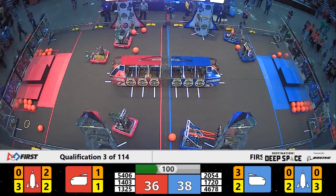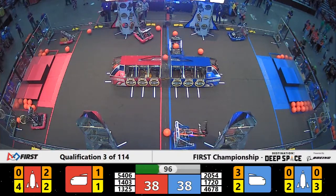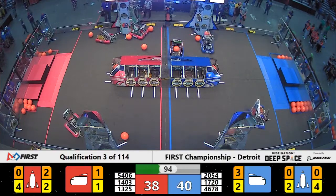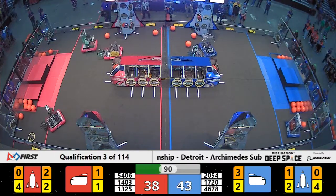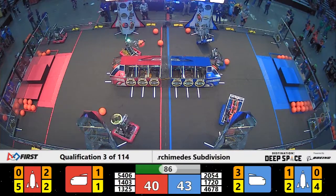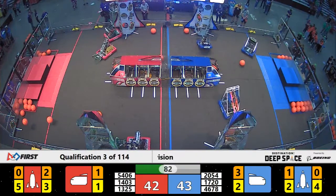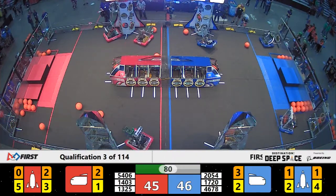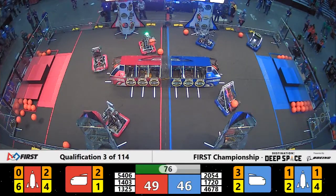Unfortunately, a miss for that Red Alliance machine as they head back to recollect. 4678 now in control for the Blue Alliance. They're on the far side of Primus securing a piece of cargo onto the second level of the Blue Alliance rocket. Now getting caught up on that rocket a little bit — having some trouble. 4678, the Cyber Cavs. Looks like one of those rollers on their mechanism is caught inside the polycarbonate.